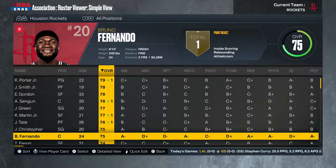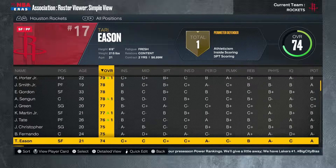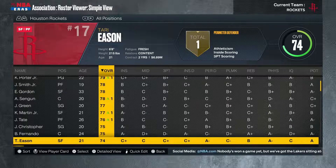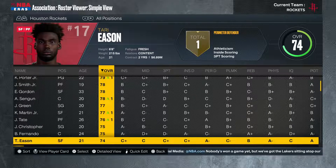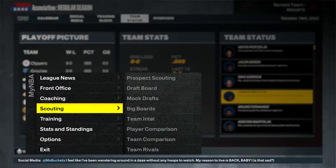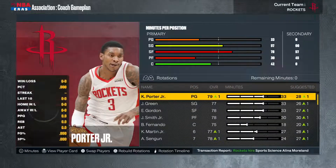Bruno Fernando is more of a role player — he gets rebounds and kicks it back out, plays solid defense. At 6'10" and 240 pounds he's kind of a brick house, not extremely tall, but he'll be okay for us at the beginning of this rebuild as we look to upgrade the center position. Tari Eason, the rookie out of LSU, is extremely athletic and can shoot a little from three — we're looking for a bright future from him.